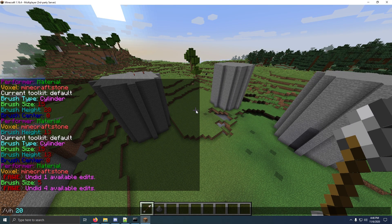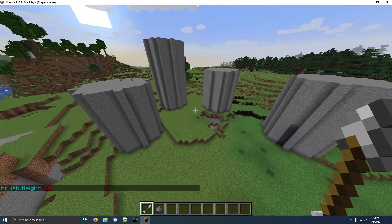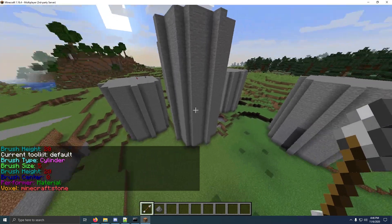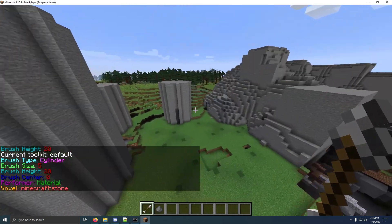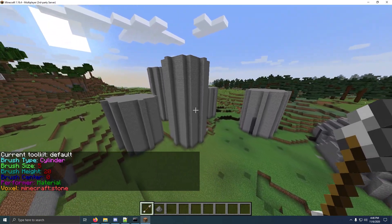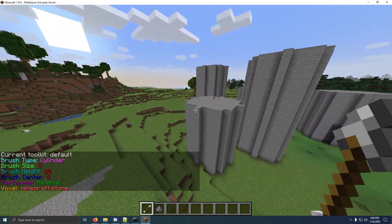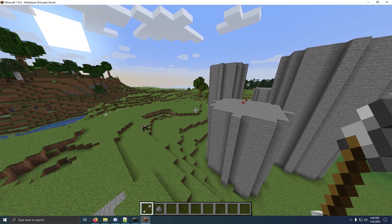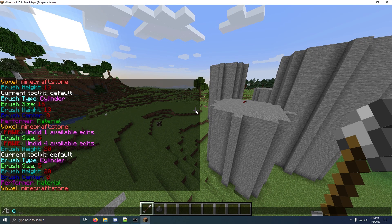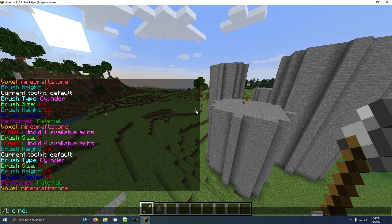Just to show you: if I do slash VH 20, it changes to 20. So I don't have to do the slash B cylinder — I just want to show you that my brush size did change. So that's the basic shape brushes. Now you can do erosion brushes. If you do slash B E for erosion space, we'll just do melt.